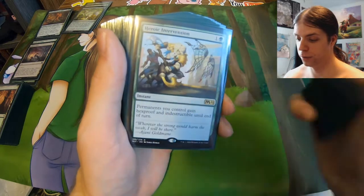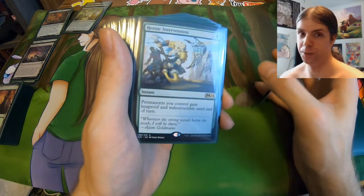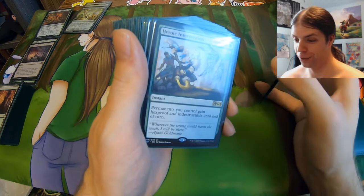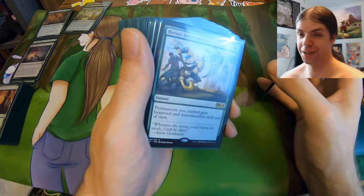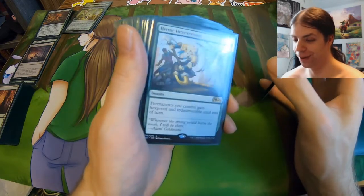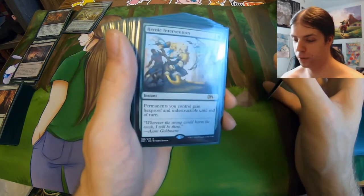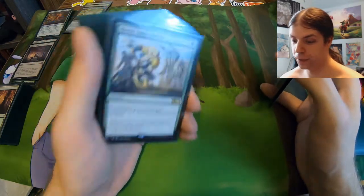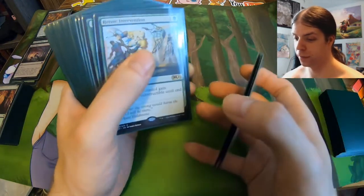Here we got Heroic Intervention, which is a very good card — the closest green gets to Teferi's Protection. Funny thing, I actually didn't have Teferi's Protection in my original Commander deck even though Teferi was my Commander — I just didn't realize it was a card. Heroic Intervention gives all permanents you control Hexproof and Indestructible until end of turn. Mass Exile Effects and Mass Bounce Effects still affect the deck, but this is probably the best form of protection that green has, so gotta have it in here.